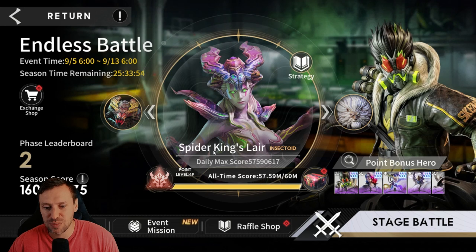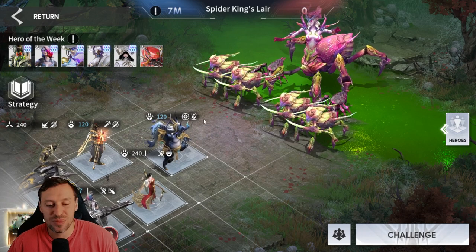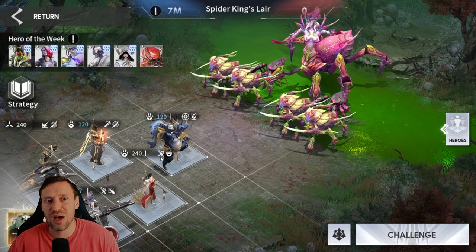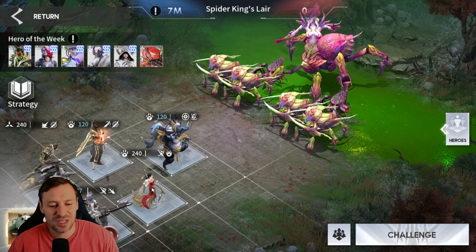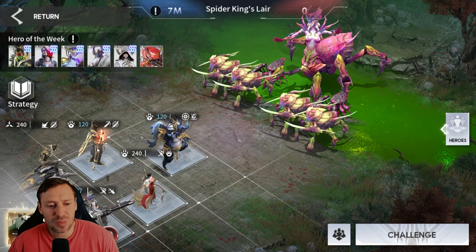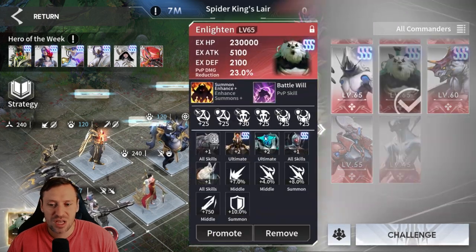Next we'll move on to Spider King's Lair. Instead of having all summoner or all energy heroes, we're using summoners. My summoners are so strong - everyone should know by now summoners are the best class in the game, use them everywhere. I've got Jacks, Dadgie, Anpu, Skino, and Raven. I would go for a full summoner team comp but the other summoners I've got are Daniel and Sif and they don't do as much damage, so a hybrid team with two energy heroes and the rest summoners makes sense.